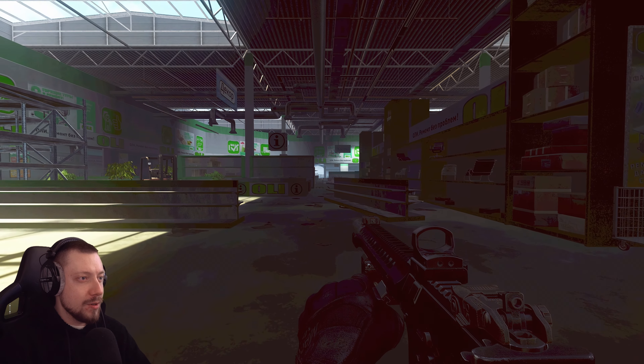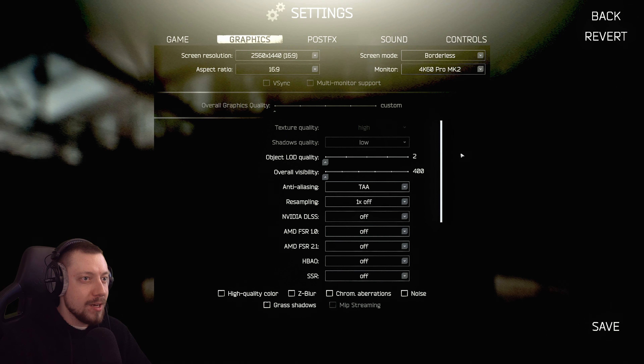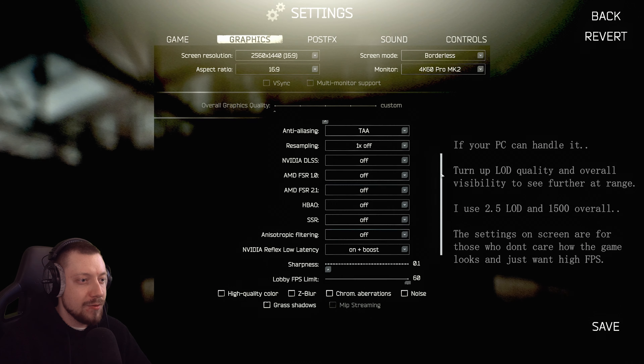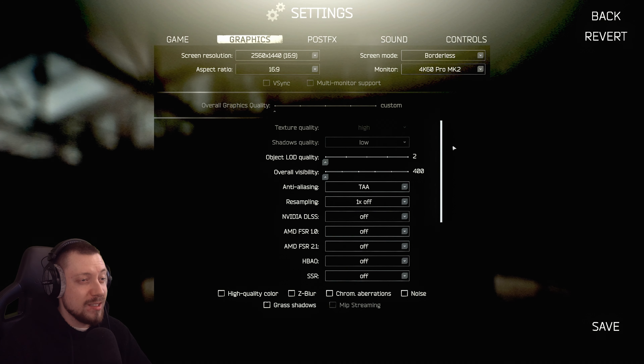Before we look at the other filters and jump to another map, let's cover some of the graphic settings. These are the best settings if you want to see absolutely everything — put it in full screen, not borderless. This will typically also give you really high FPS. You also want to make sure your shadow quality is always on low, as that will really help to brighten up some of the darkest areas.